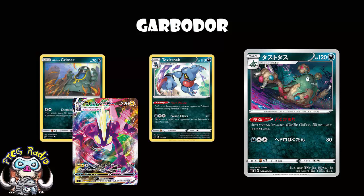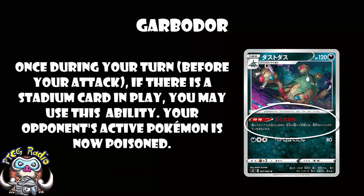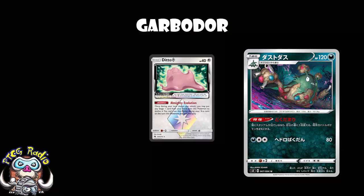It works as a tech - it's a Stage 1 and we've got Ditto Prism Star, so you could just play one of these with Ditto Prism Star. Here's the real trick: 10 more damage between turns from Poison - that's the key, that's the secret. Even if you're not playing around with Toxtricity, Muk, and Dust Island, we know Shrine of Punishment puts one damage counter on each GX between turns, and Vitality Band lets you do an extra 10 damage. Why not just use this Garbodor for the extra Poison? Any time you're almost doing enough damage but not quite, this will Poison them and do extra damage.